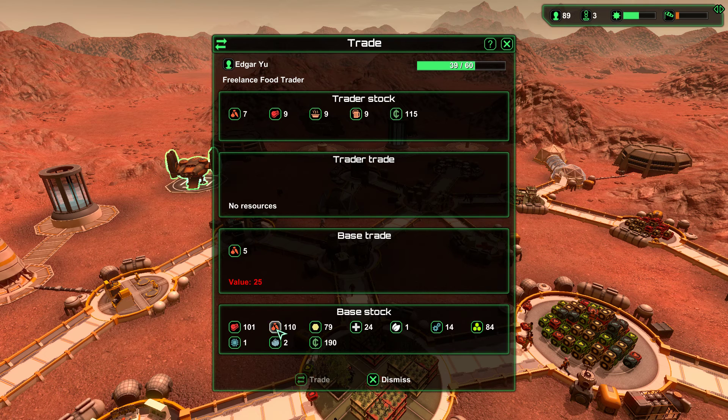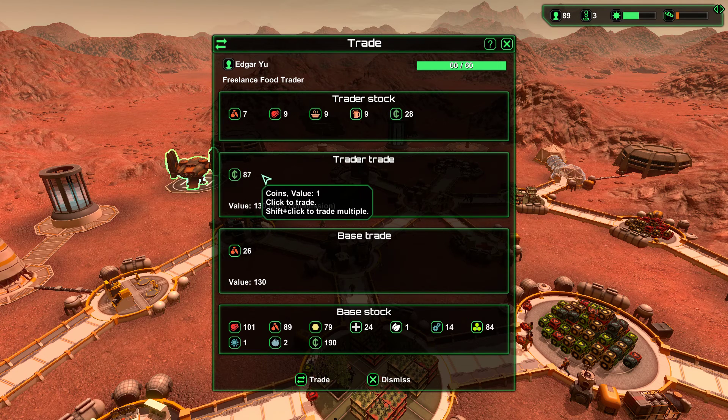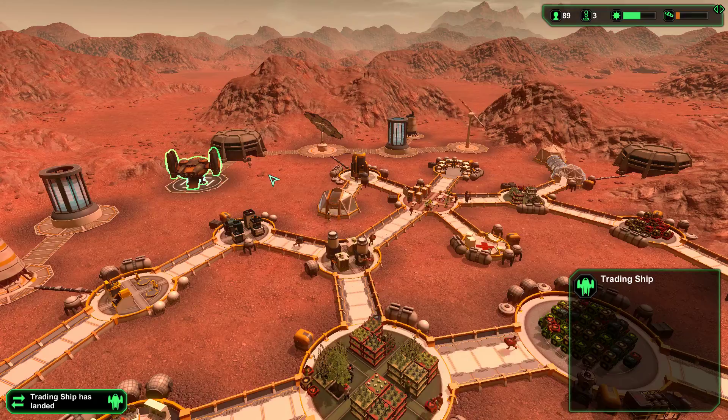Trading ship. We don't really need any of this, but let's sell some of this off — we'll go down to about 85. As I mentioned in previous episodes, I want to build up the number of coins that we have, that way we can get some of these patents and some of these larger things. Let's continue this effort.